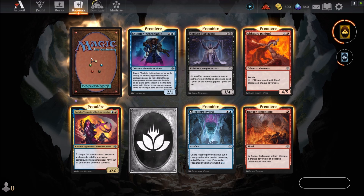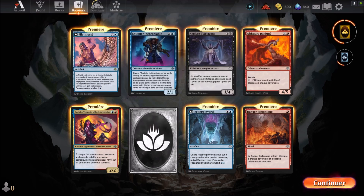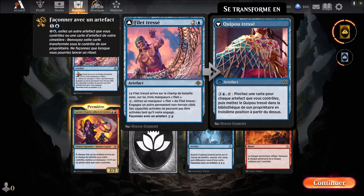Et ensuite on va sur la dernière carte de la session : Filet tressé — carte bleue qui arrive au troisième round, c'est un sort d'artefact. Le filet tressé arrive sur le champ de bataille avec sur lui trois marqueurs filets. Vous l'engagez, retirez un marqueur filet — le filet tressé engage un autre permanent non-terrain ciblé. Ces capacités activées ne peuvent pas être activées tant qu'ils restent engagés. Façonnez avec un artefact pour deux mana dont un bleu. Quipou tressé — artefact pour quatre mana dont un bleu — son engagement : piocher une carte pour chaque artefact que vous contrôlez, puis mettez le quipou tressé dans la bibliothèque de son propriétaire à la 3ème position depuis le dessus.